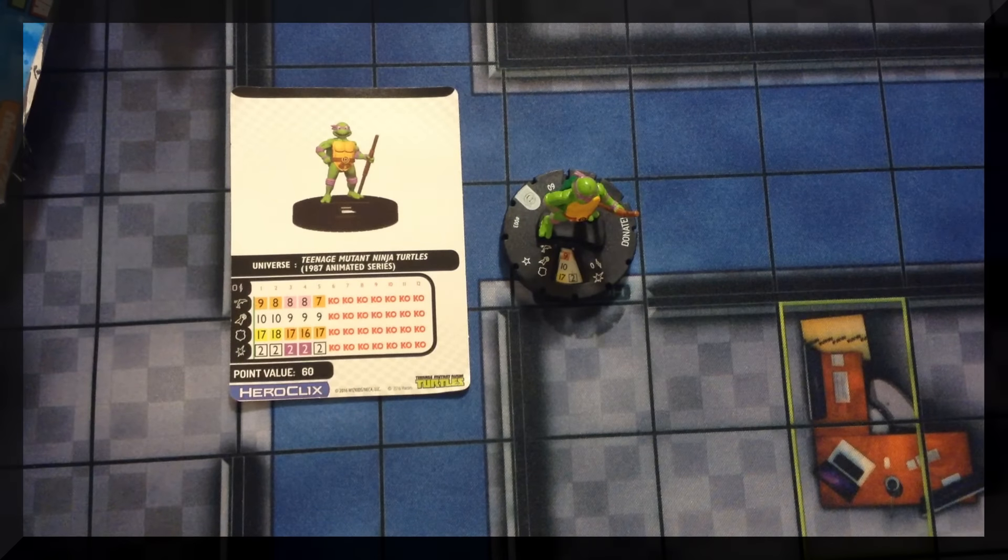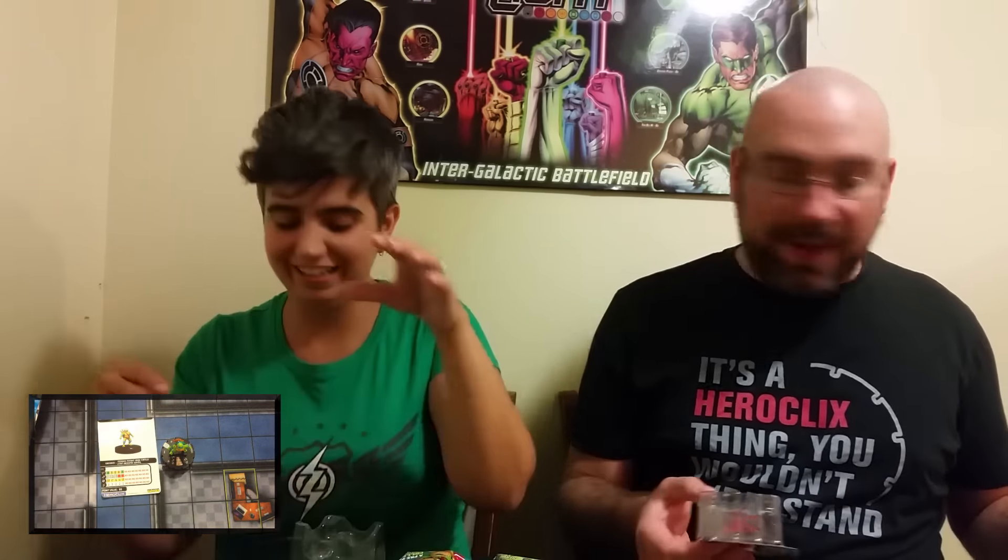Continuing with the 80s Turtles, Amber has Leonardo. He Leads: Leonardo can use Leadership; when he succeeds, modify the defense value of one friendly character with the TMNT keyword by +1 until your next turn. His attack special power, Twin Katanas: Leonardo can use Blades/Claws/Fangs, but may instead roll 2d6 and choose one as the result — so you get the better of two dice on Blades, which is more reliable.